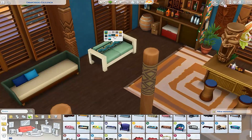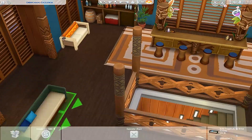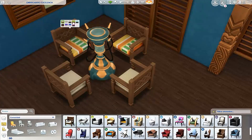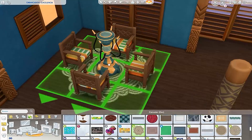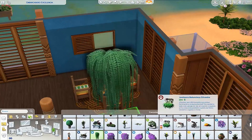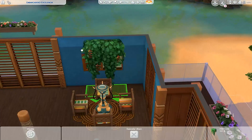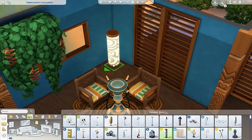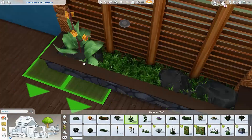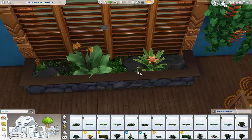Este es el bar del que os he dicho anteriormente, el bar Tiki, que viene con una edición especial de los Sims. Como siempre os digo, abajo en la cajita de información tenéis los links para descargar este restaurante, y también mis redes sociales. Últimamente estoy muy activo por ahí, ya que como he terminado los exámenes, pues estoy más activo en Twitter.